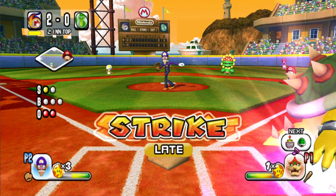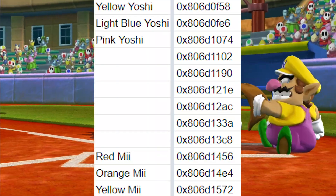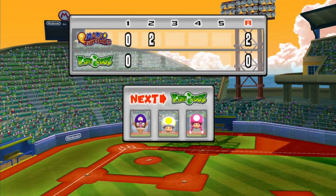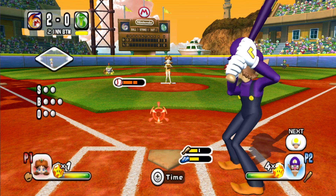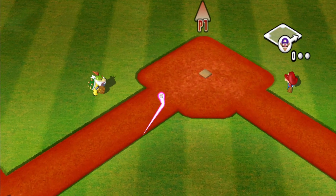In the character column you have all the normal characters as well as the Miis, both male and female. Then you have six slots between them that don't correspond to any character in the game. Below the Yoshis you have two extra characters just like the Yoshis. You also have another character whose stats are all the same as the Toads, another with Pianta, another with Critter, and another with Koopa.